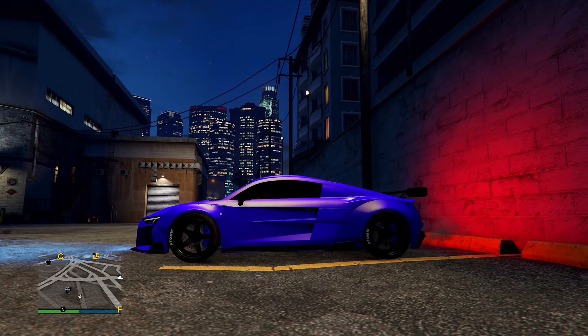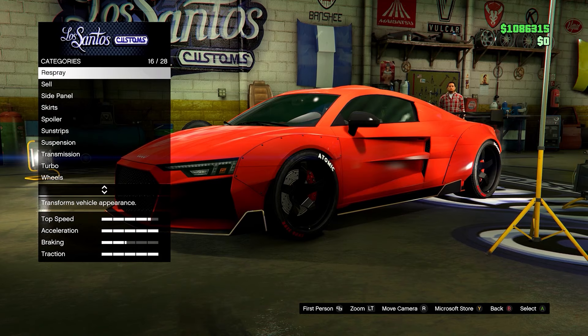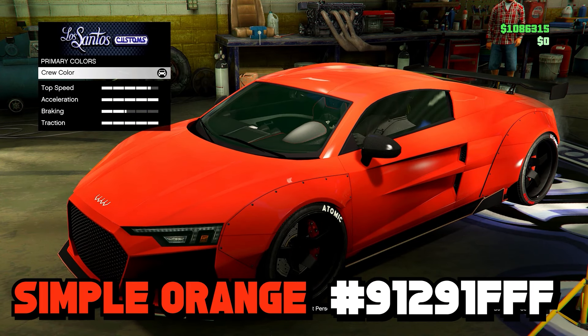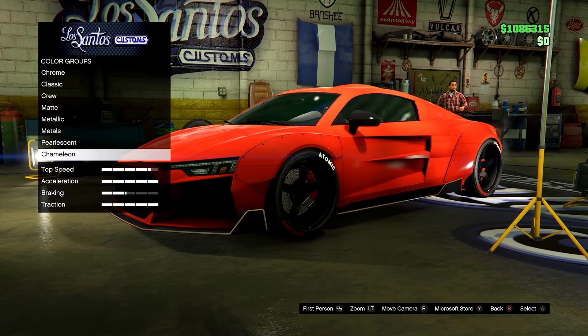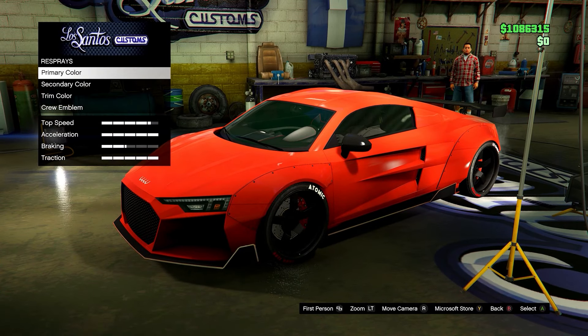Next it's going to be this simple orange — I'll put the hex code on screen right now. Feel free to add a pearlescent; you might want to add a yellow pearlescent just to add a bit more to the car.